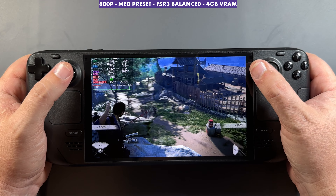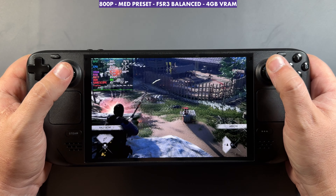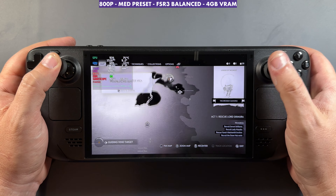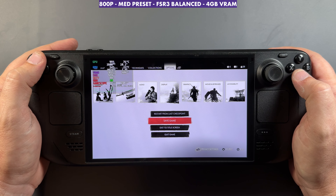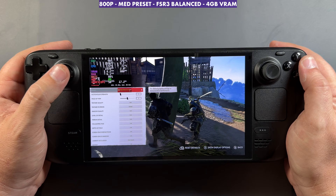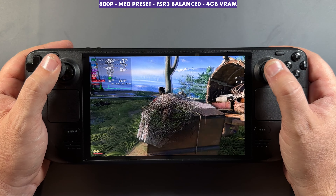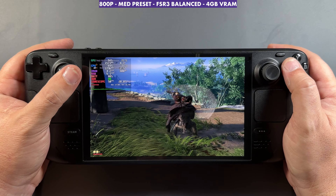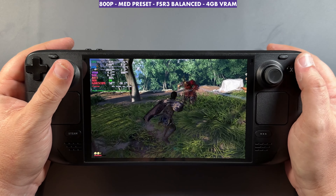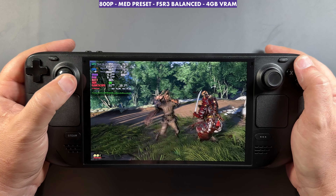In my first four to four-and-a-half hours of the game, I'm sure there are other areas that'll be harder to run where you'll need to lower some settings or your preset. Something I really like about this game — like Horizon Forbidden West — is that you can pause mid-game, go into graphic settings, and change them on the fly. You can swap between medium, low, and very low or adjust individual settings, and the game keeps up with those changes without needing to restart or reload your save.